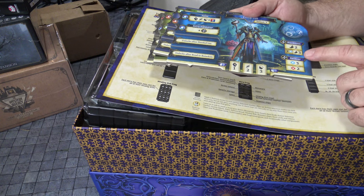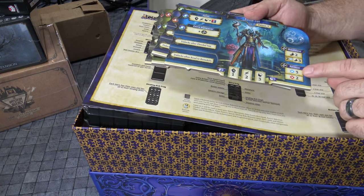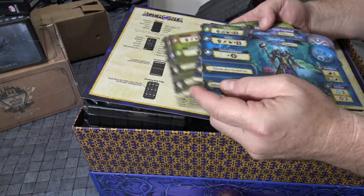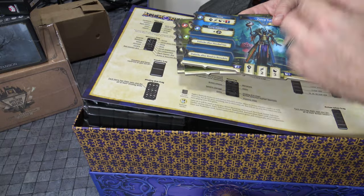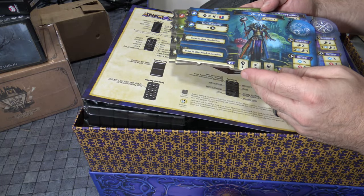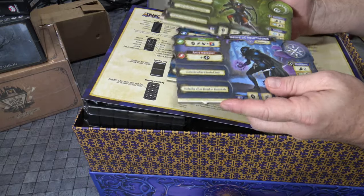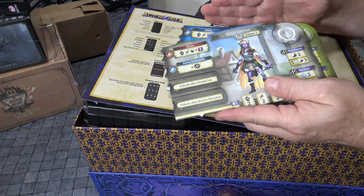You can pay Stamina to do extra movement. There's going to be movement, and then you can do things to recover, focus, and you're going to have different abilities. There's also going to be something you can add on to the side when you level up. You're going to be able to play all these different types of characters, and we'll show you the miniatures in the miniature box.